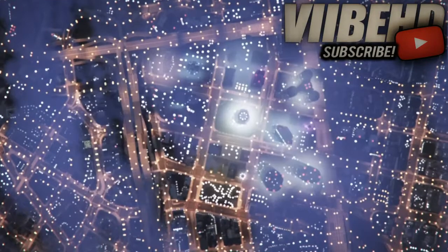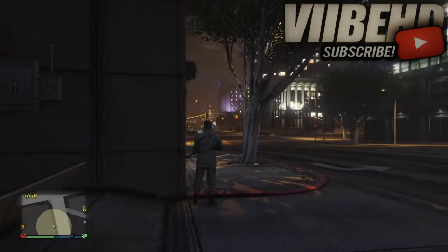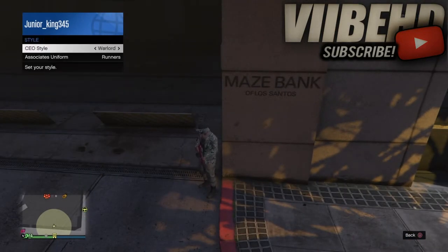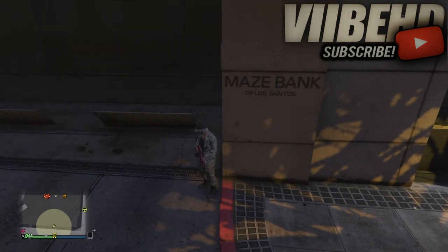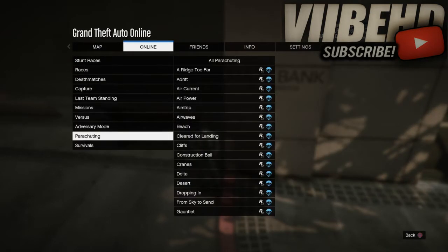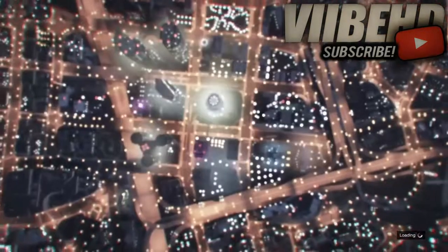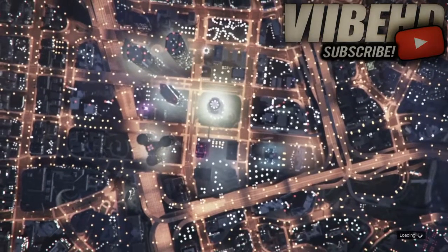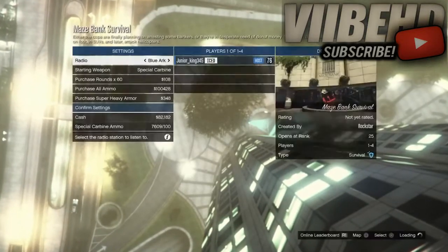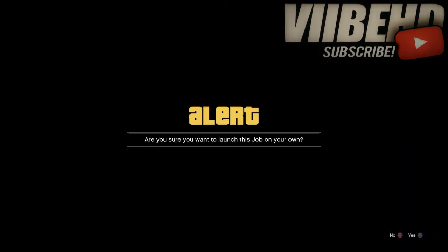Right now I'm going to be showing you guys how to get the tan joggers. What you guys are going to have to do is go to SecuroServ CEO, go to Style, go to Management, then go to Style, then go to the Warlord outfit as shown on screen. After that, go to Jobs, Play Jobs, Rockstar Created, Adversary Modes, then Survival, and pick any survival — I just think the Maze Bank survival is much better, that's just my opinion. Start up the mission and do it by yourself.